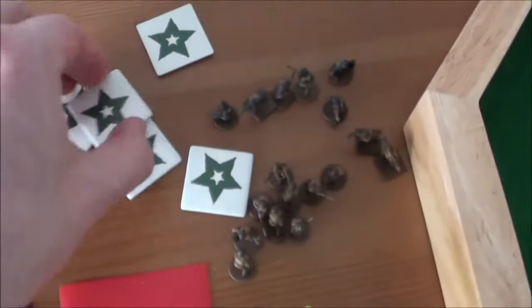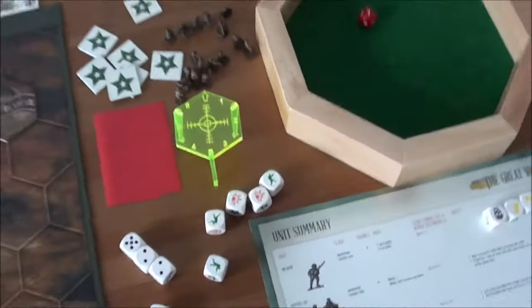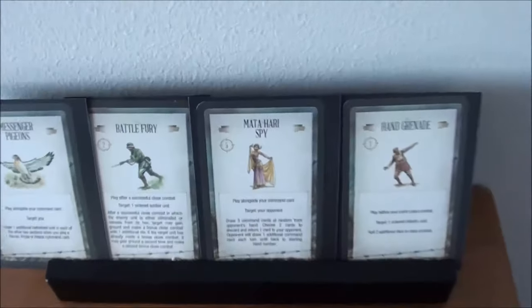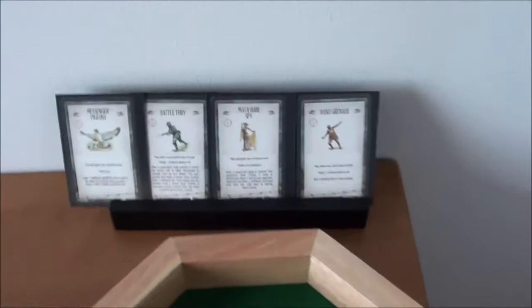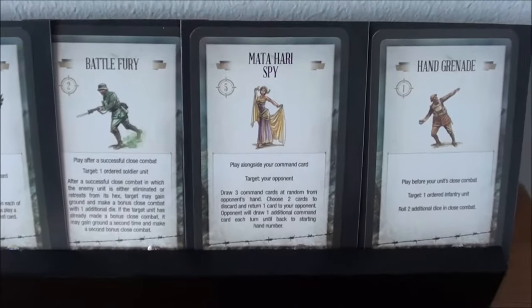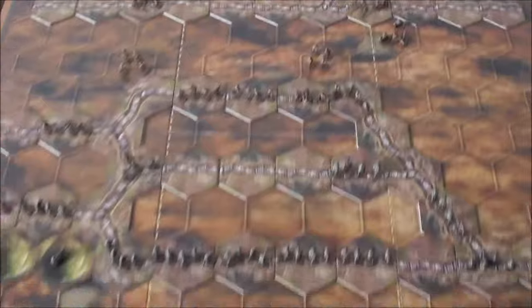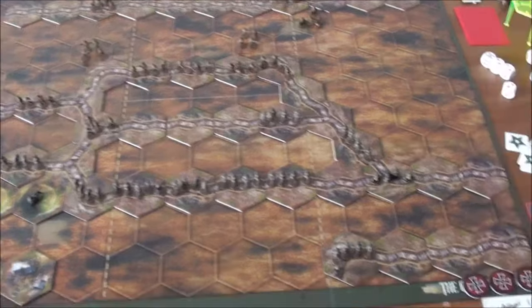That ends his activation. We give him another card and check the HQ token status — he has five. He will grab more HQ tokens, getting back the two he paid for the tactician card. We have the discard option and could repeat the 'heart is by card' rule when and if it is activated.